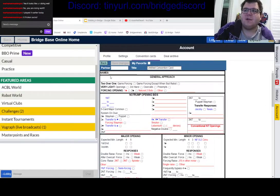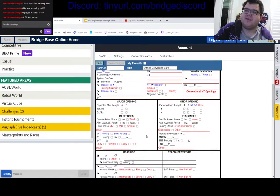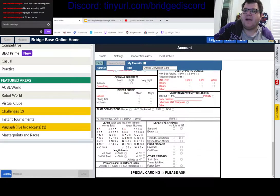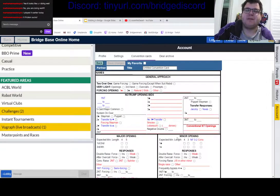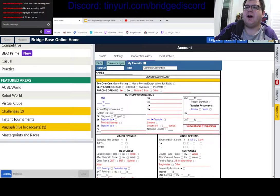Hi folks, Kyle here. We're going to talk today about how to fill out a convention card. This is planned for more intermediate players who maybe know what their bidding system is and want help navigating all the different gadgets they could potentially add to their card, and what different things mean when they look at other people's cards. I'll kind of walk through what I think is a standard card and maybe suggest some upgrades.